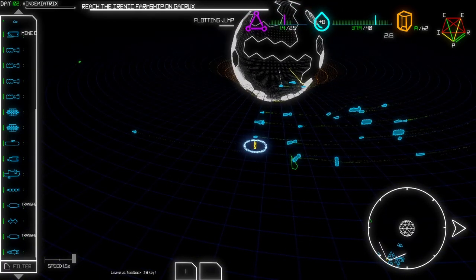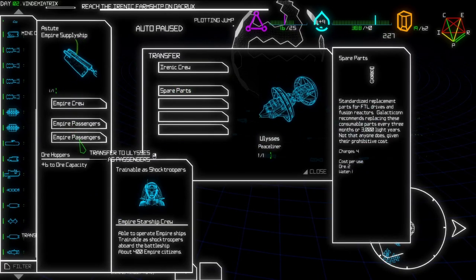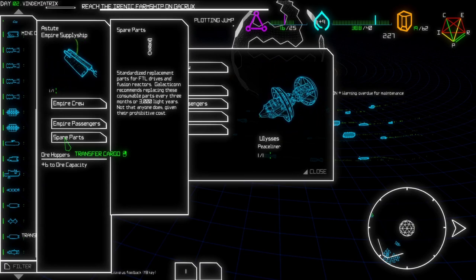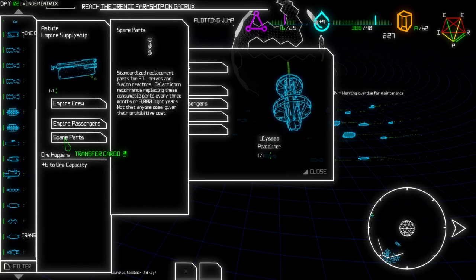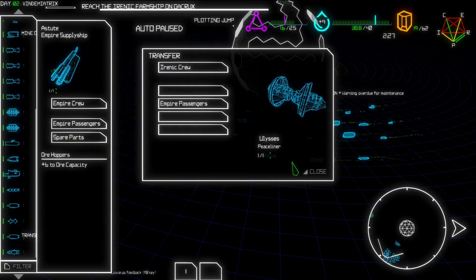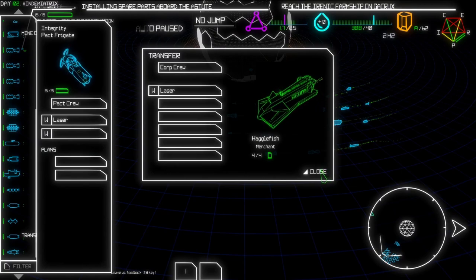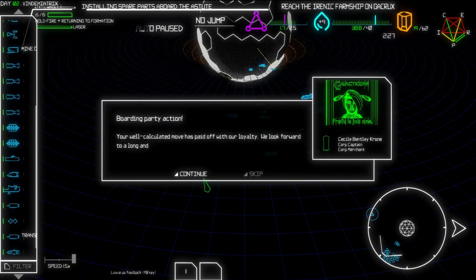If I could, I would like to maybe create a plan with it - that would be so nice. Also our water situation isn't really good, but we're hanging in there. Let's put these guys here and put the spare parts here. So spare parts are standardized replacement parts for FTL drives and fusion reactors. Galacticon recommends replacing these consumable parts every 3 months or 3,000 light years - not that anyone does, given their prohibitive cost. Maybe you can buy it as well - that would be nice.